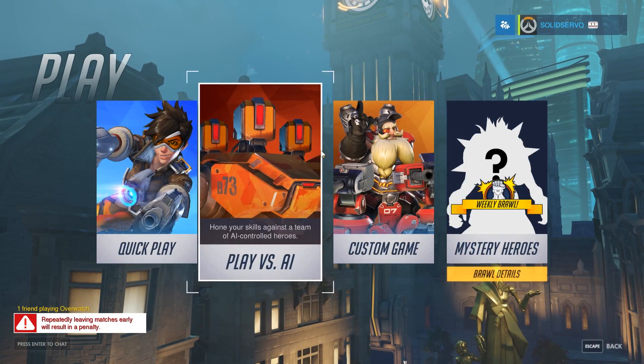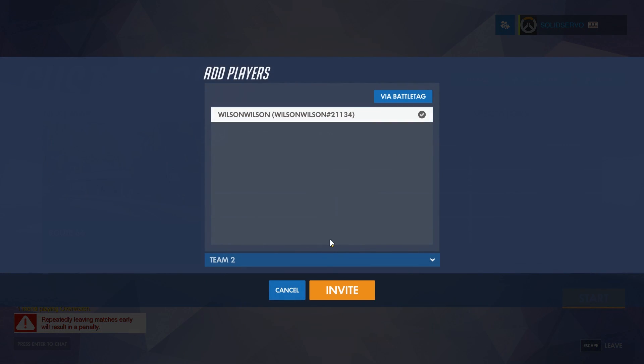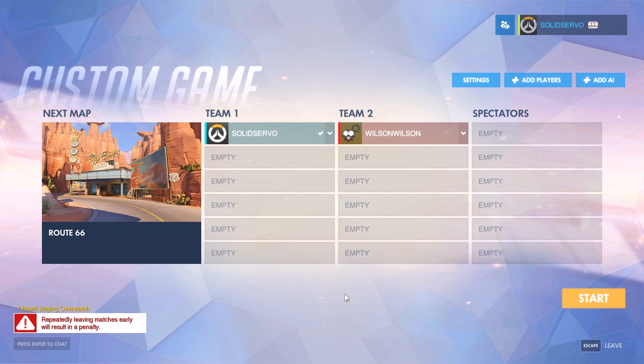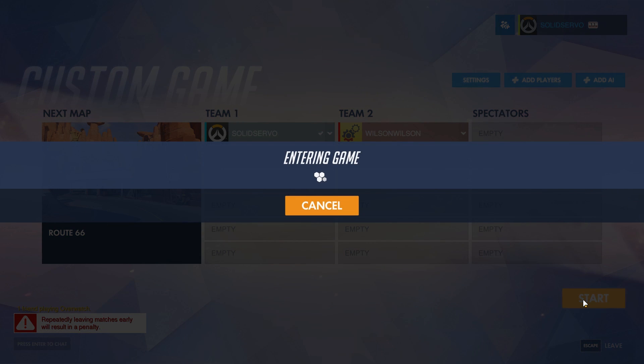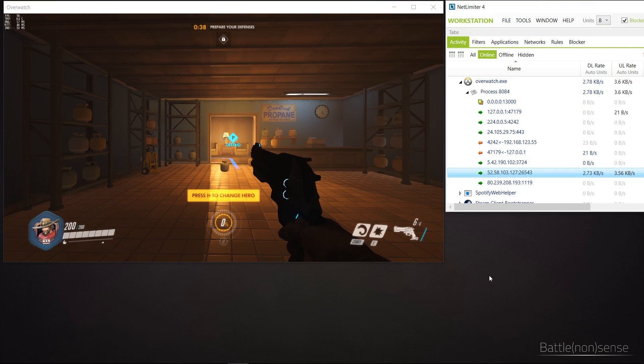However, what I was very happy to find out is that when you create a match, this will spawn a dedicated game server for you and your friends to play on, to which you send 60 updates per second and receive 20 updates per second from, just like you do on the public servers. So you will not have a worse experience when you play on such a custom server.